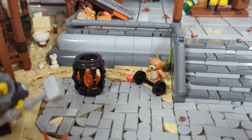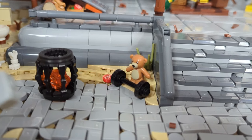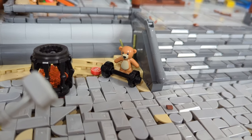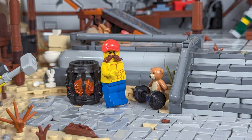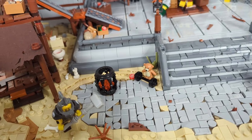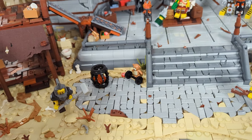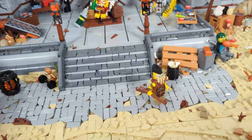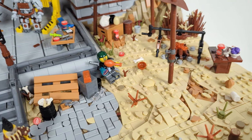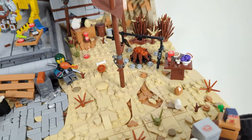Standing next to the hammer guy, we have a small workout area with one of the teddy bears attempting to lift some weights, and another one of those fire barrels you've already seen. Behind, you can already see the entry platform filled with all sorts of random stuff, but before we get there, let's first check out the kitchen area on the red side of the camp.